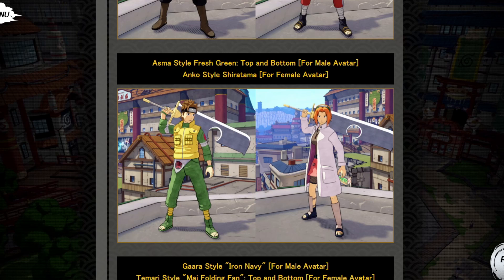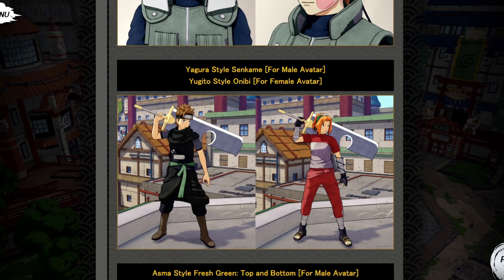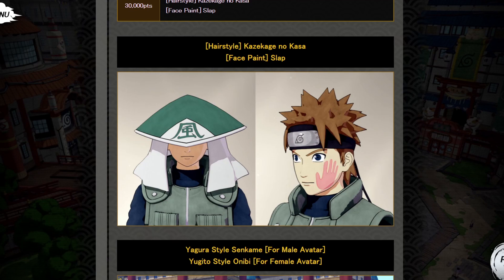Now we got the Asuma style Fresh Green — Green Bay Packers if you want to go crazy with those — and we got the Uncle style Shura Tama. Then we got the Yugito style in black and the Yugito style in red. Pretty fire, I'm not gonna lie, I really do like those.